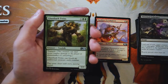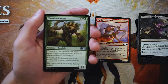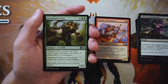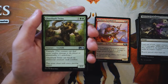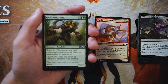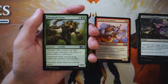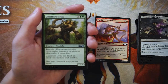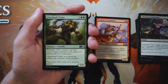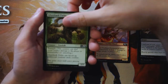Our first uncommon is Ghastbark Twins — a seven-seven for five and two green with trample that can also block an additional creature during combat. On its face it's a seven-seven for seven with trample, so it gets through ground blockers easily. The ability to block an additional creature makes it great on defense too, which is flexible. It is a seven-drop so it's a late-game bomb. I could honestly see an argument for this over the Pyromancer — I'll keep both to the side.